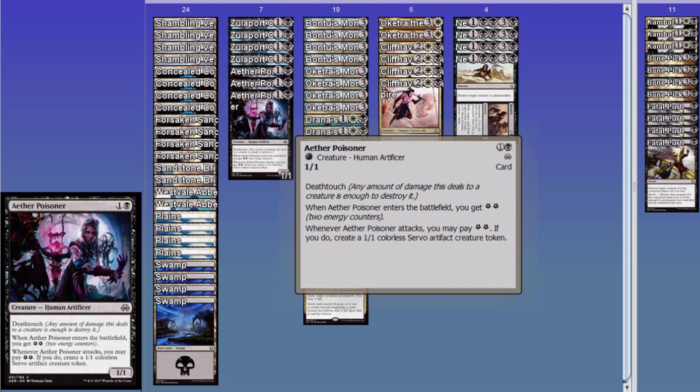This is all about a stall deck — control stall. It's not about aggression, it's not about swinging. You can actually win the game without even swinging once. Aether Poisoner gets two energy, swing once, spend it, and you create a servo. So one more thing to die. Also, Death Touch — very important against speed decks.